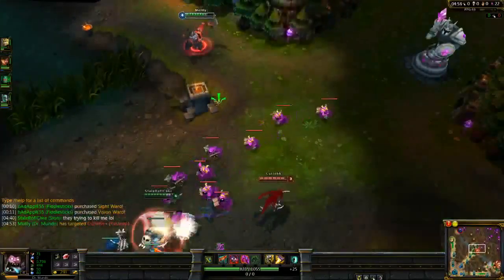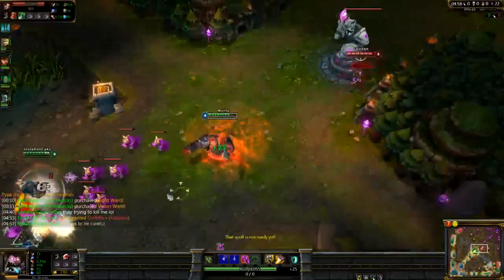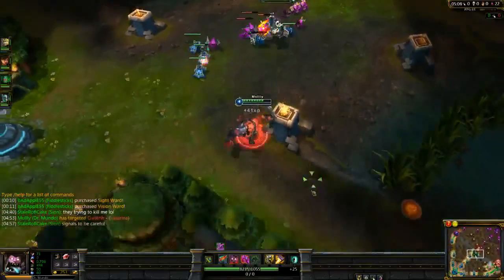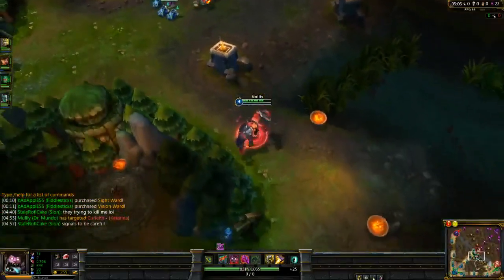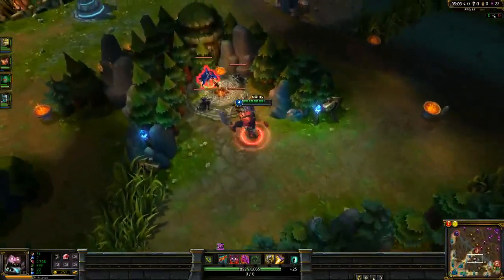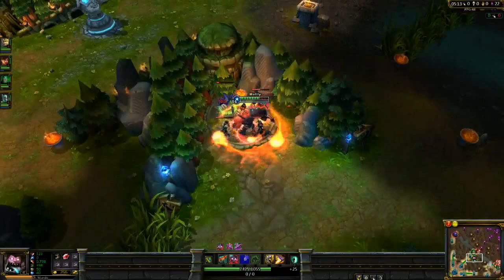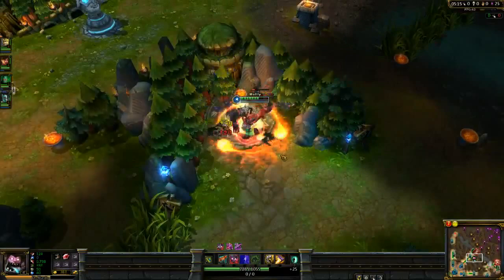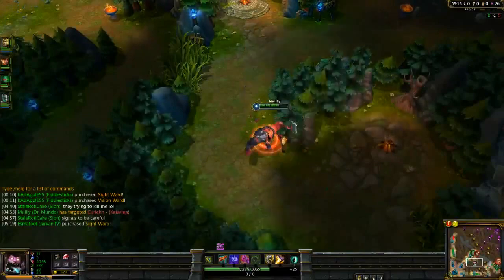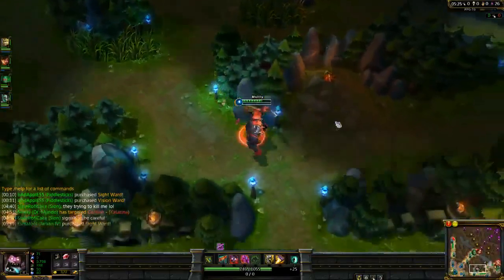We're going to come in here on this Katarina. Scion could have stunned her when he realized we were coming in, but he didn't do it. You probably won't see me ganking a lot - as I said before, Mundo's a farm jungler because he's really only effective once he gets a good bit of items. As you can see, I'm taking no damage from the jungle, but I'm taking lots of damage just from using my abilities, which is what makes him a low-ganking jungler.